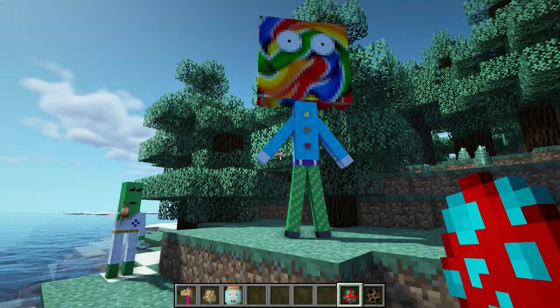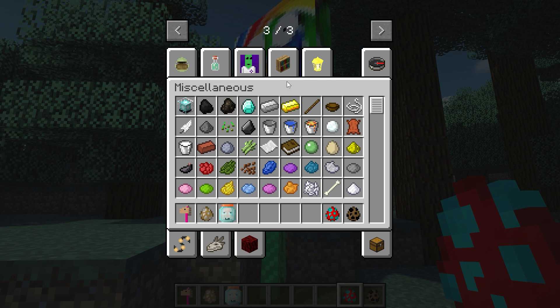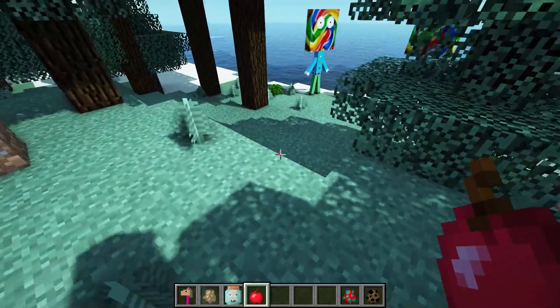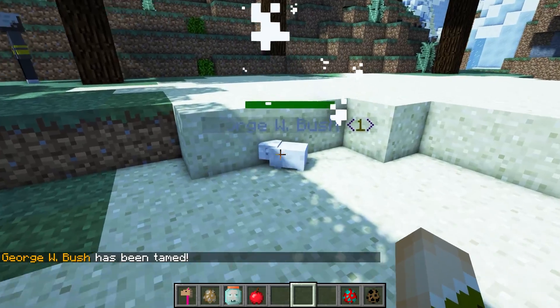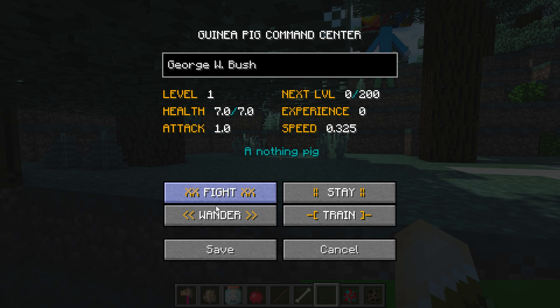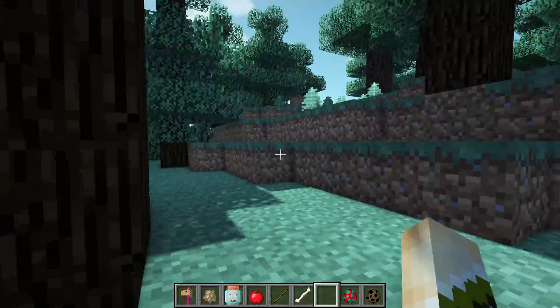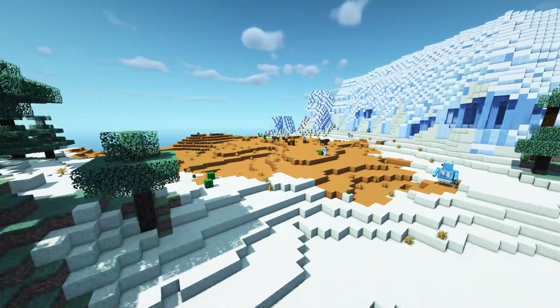Mo' Creeps and Weirdos also adds some really wacky creatures like aliens from outer space that are very hard to kill because they shoot laser beams. There are lollipop men — you can give them a child and they give you candy in return. It also has sausage dogs which are kind of like guinea pigs. When you give a guinea pig an apple it brings up a taming menu with custom names; shift right-clicking opens their inventory where you can set modes, check health, attack, and experience. It also adds mummies, UFOs, and other scary creatures.